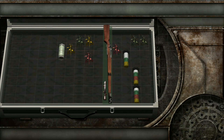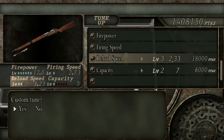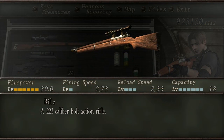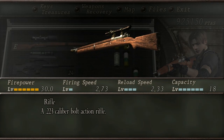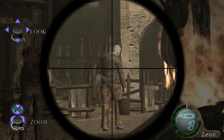The first rifle you encounter in the game is just called the rifle. It can be bought from the merchant for 12,000 pesetas. If you plan on fully upgrading the rifle it will cost you an additional 277,000 pesetas, making the total price 289,000 pesetas. This rifle also comes with an additional scope that will cost you an extra 7,000 pesetas.